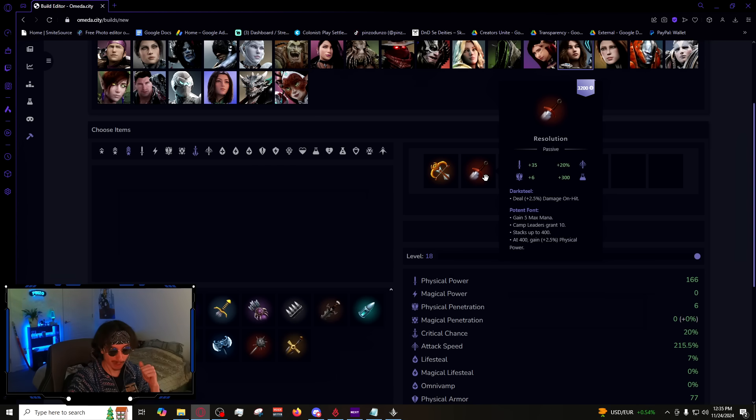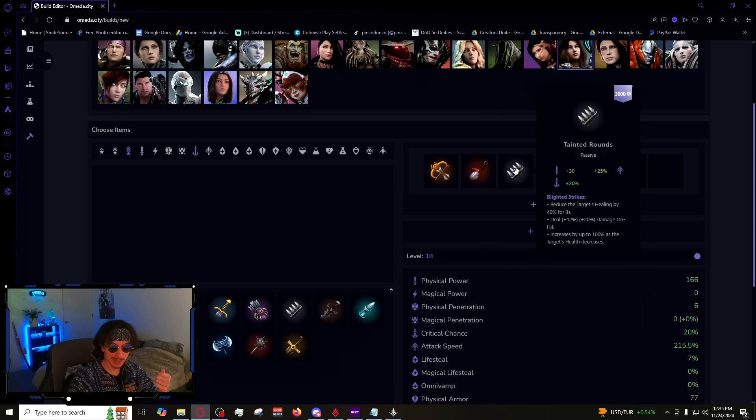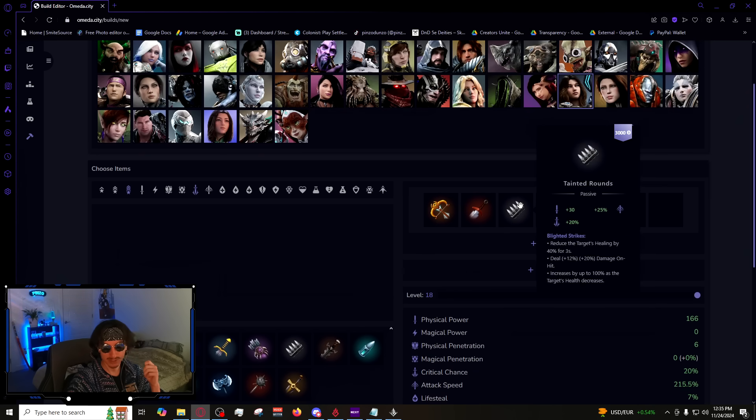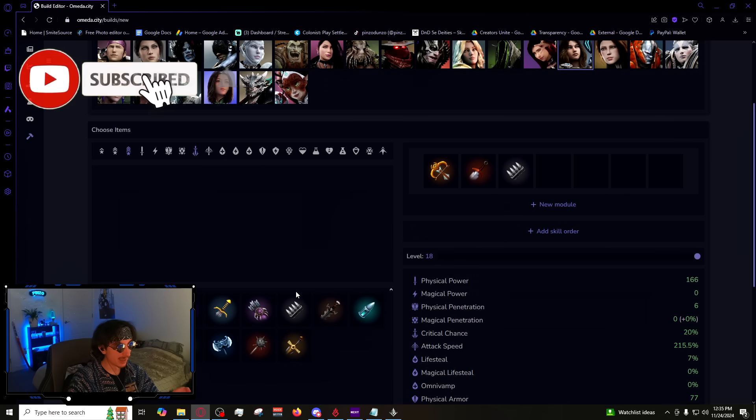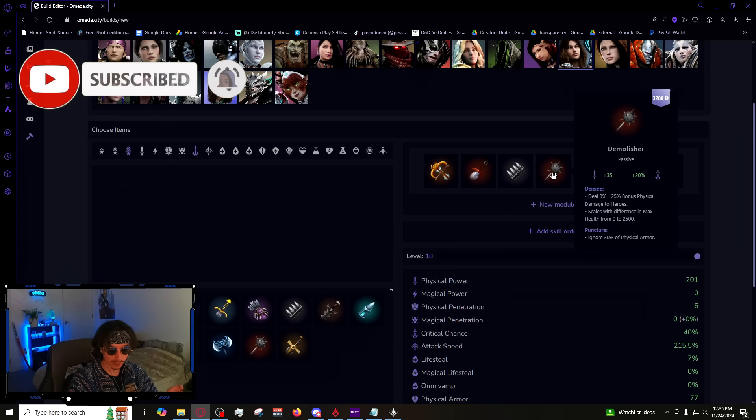That's a really potent combination on Skylar. Tainted Rounds is pretty underrated — by the time you get it you're still in the laning phase, and even if you just get an auto on somebody while they're using a health pot, anti-healing their pots is actually pretty valuable. It also helps with ramping up her beam damage.